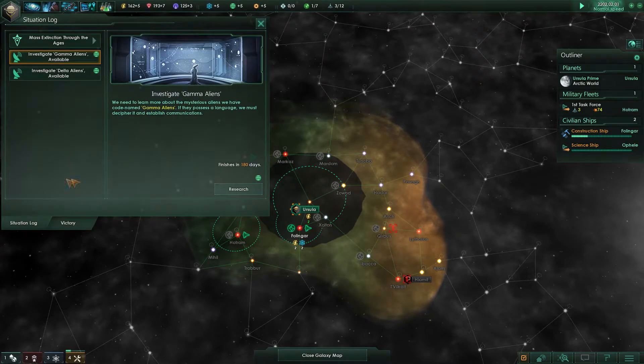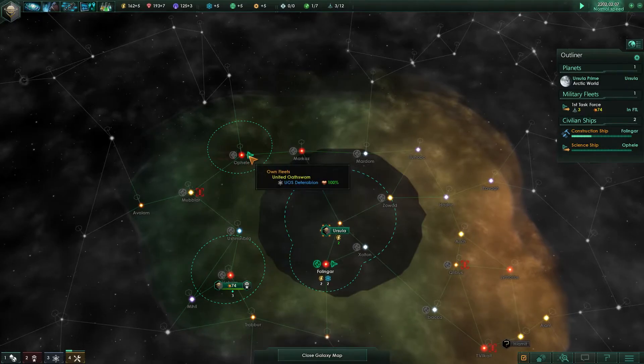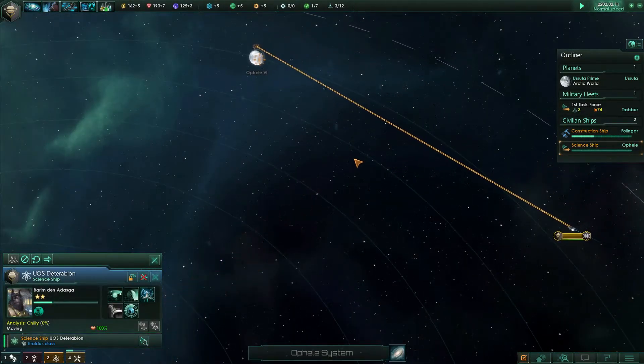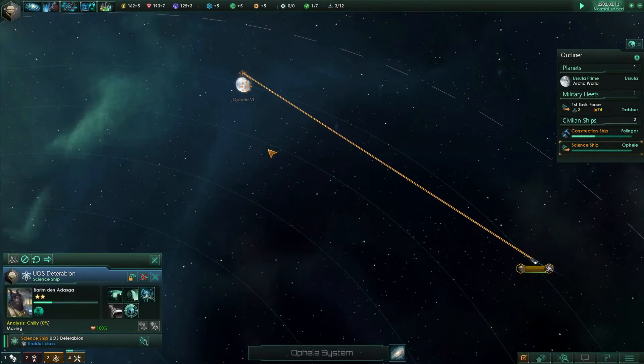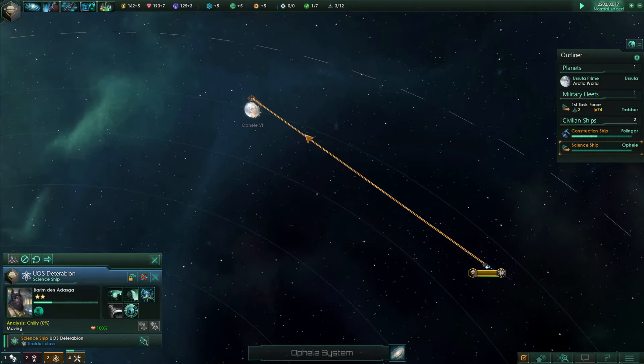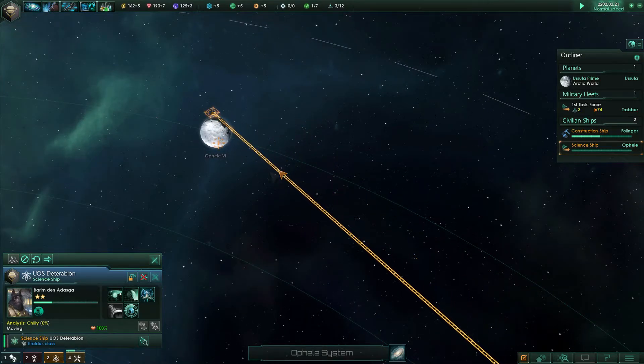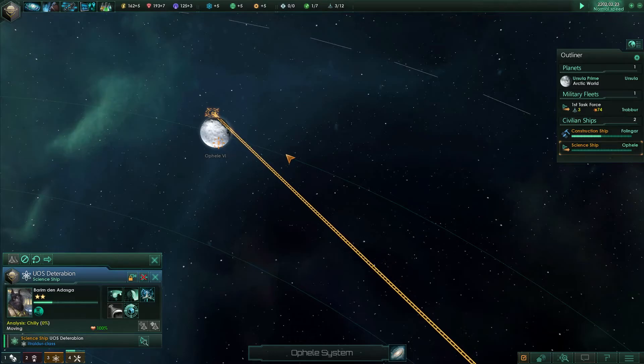We can investigate the gamma aliens in the situation log — both research options are society. Let's go for it. The science ship will fly over to Ofit and begin the research there.